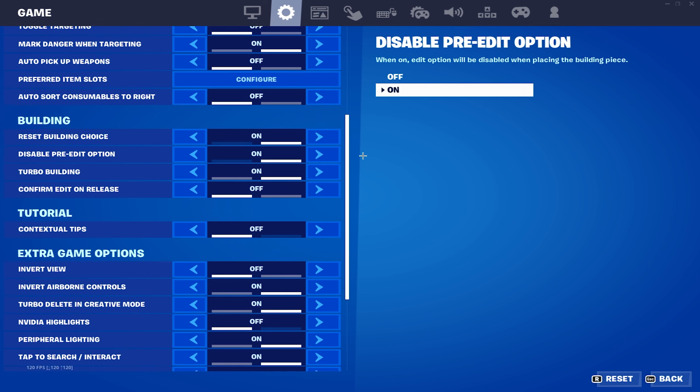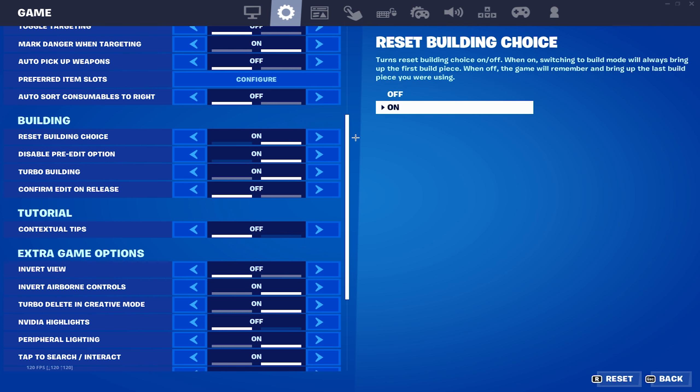From what I've seen, this setting is barely talked about, so even if you already have it on, I'm still going to explain what it does. So let's read what the game has to say about this setting: when on, switching to build mode will always bring up the first build piece. When off, the game will remember and bring up the last build piece you were using.